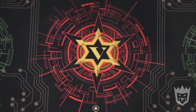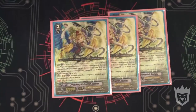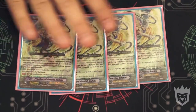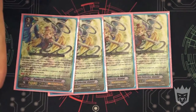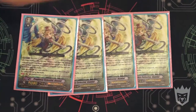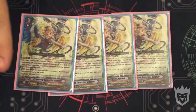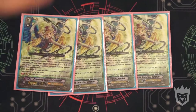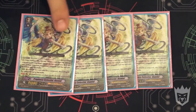Moving on to grade threes: we run four of Prophecy Celestial Ramiel. She's the break ride for Angel Feathers — when another Angel Feather rides this unit, at Limit Break 4, she gets plus 10k, and you get to take one card from your damage zone, put it in your hand, and put one card from your deck into your damage zone. This allows more damage manipulation and lets you get stuff out of your damage zone.